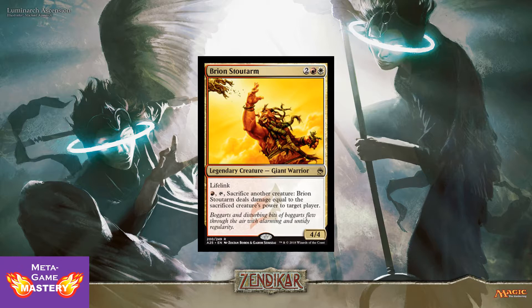And here we have Brion Stoutarm. 4 CMC, 2 colorless, red-white, for a 4/4 legendary giant warrior with lifelink. You can also pay 1 red mana, tap him, and sacrifice another creature — Brion Stoutarm deals damage equal to the sacrificed creature's power to target player. So he's a fling on a stick with lifelink. Very powerful, even in limited you're paying 4 mana for a 4/4 with lifelink. This is a very good card across a lot of formats, and really one of the coolest Boros commanders out there. Not worth much financially, but when you're playing him, you'll always be happy to see him.